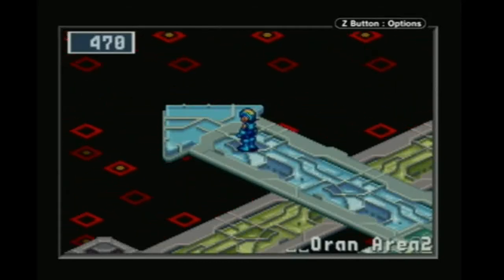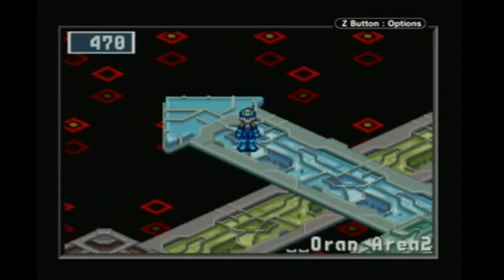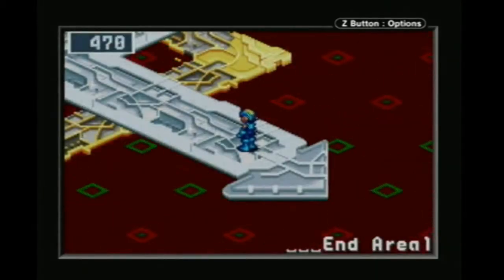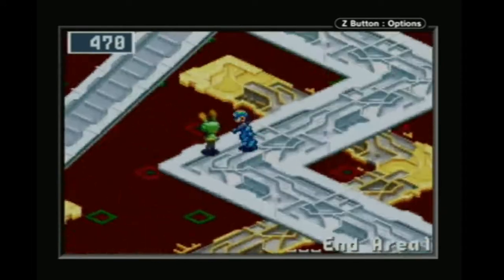Hope you're all still awake. LateNightMega here. Last time we ended off popping out at Orin Area 2 from the Scilab area. Since the main plot wants us to head to End Area 4 to trigger the next sequence, I thought instead of jacking out or going and doing other things, we would do this first.